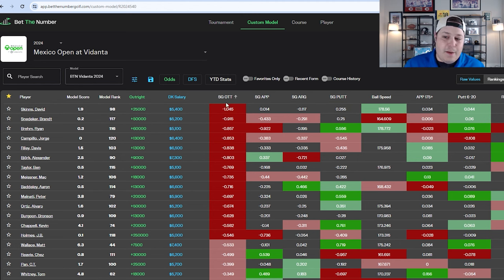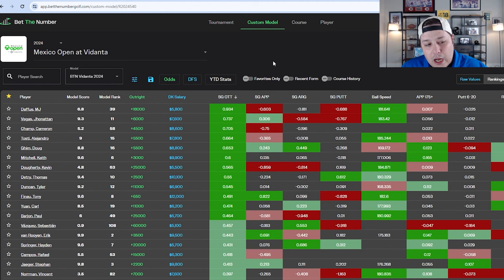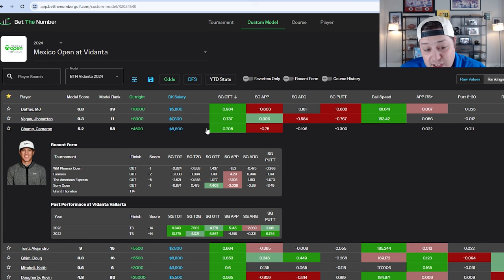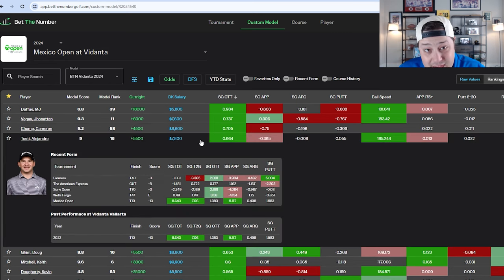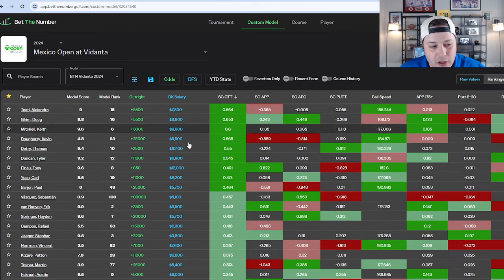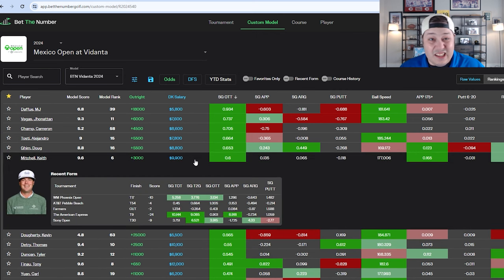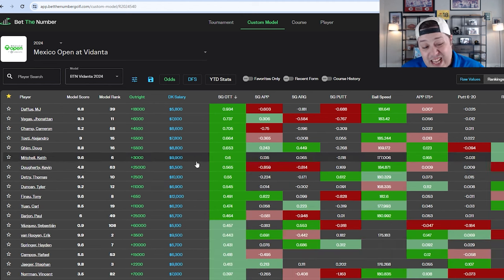Looking at off-the-tee performance — combining accuracy and distance, since there are water hazards around Vidanta Vallarta — Johnny Vegas, Cameron Champ with a good course history and two top-eight finishes, Alejandro Tosti who finished tenth last year, and Keith Mitchell who has elite distance and accuracy and was also showing up with the long irons, are all players I'm expecting to pop in my models.